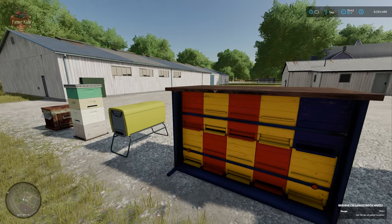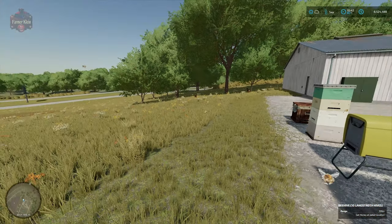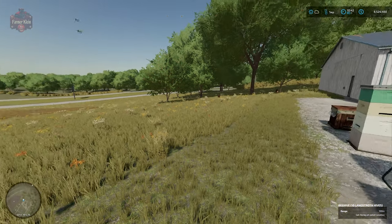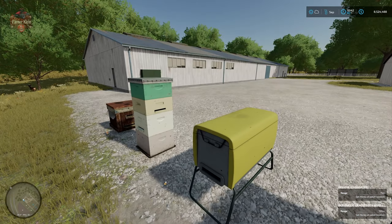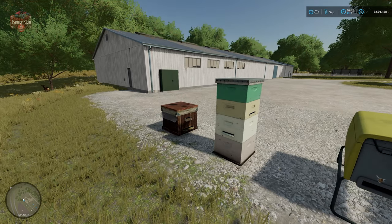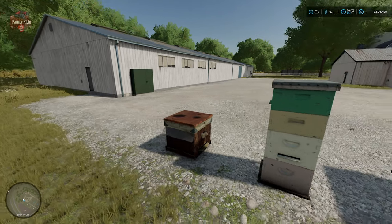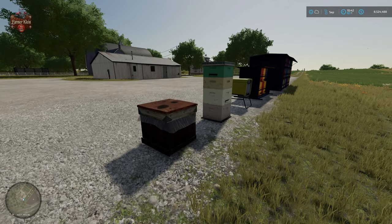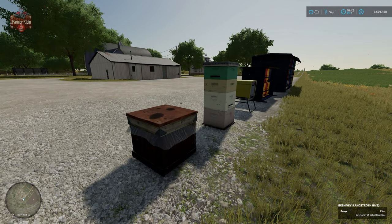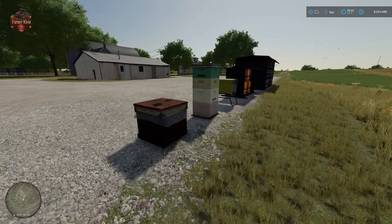Then we have the slightly smaller — I'll call it the medium size — building, which has a range of 100 meters. We have an elongated beehive that will range 75 meters, a four-stack of hives that will range 50 meters, and the small stack, which has the shortest range of all at just 25 meters. So you really need to put the small stack very close to potato, sunflower, or canola fields to get the yield bonus.